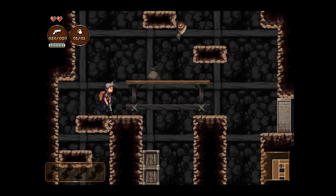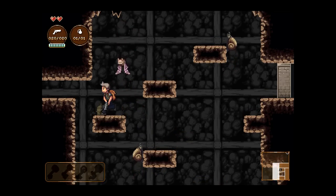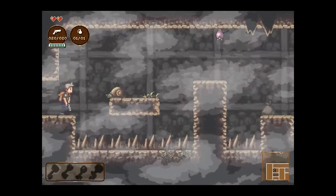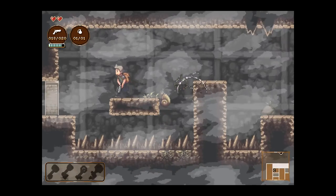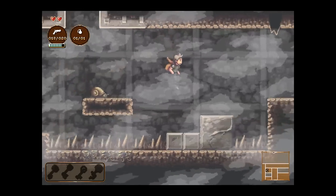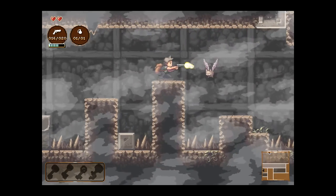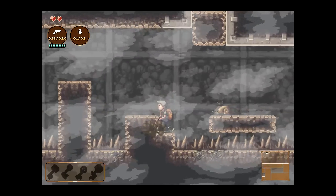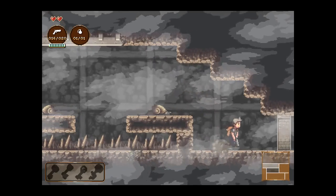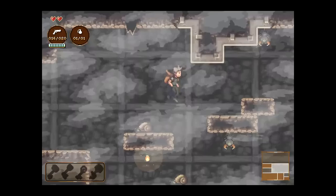I don't really mind it because I'm used to playing games like Castlevania — dying cheaply — but a lot of people would probably get frustrated. You only start off with two hearts, which is the equivalent of two hits. Spikes do exactly two hearts of damage, so if you fall into spikes, you're dead. I think it's a bit unfair that you only start off with two hits; I think you should get three.